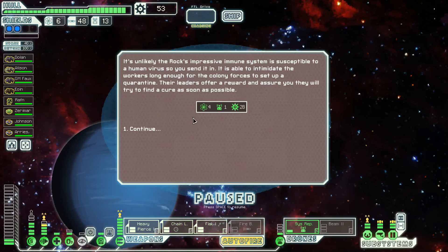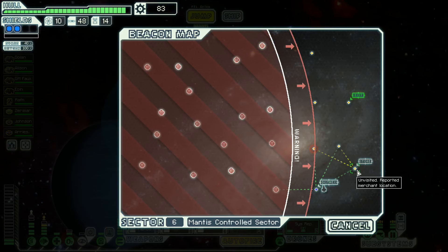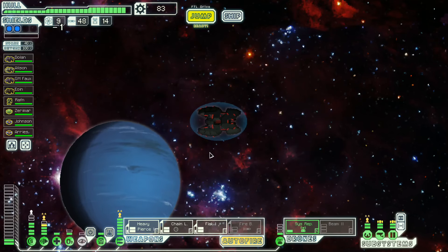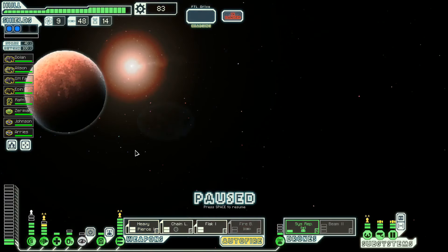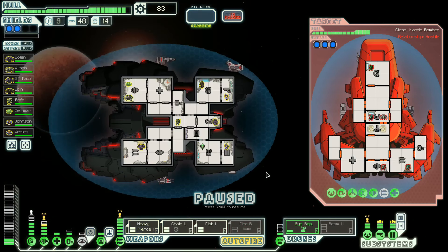We're gonna send our rock crew member to prevent a riot and we get a little bit of stuff. Do we even want a store? If we go to the store we have to go back there — I don't even think we really want a store. We're doing fine. Let's skip the store and go to this unvisited location. And that is a well-armed ship. That's a big ship.